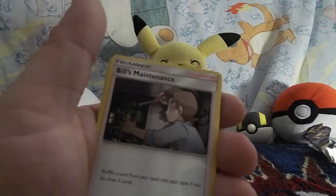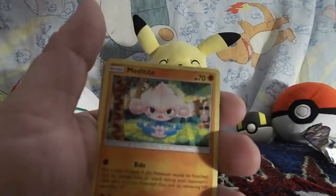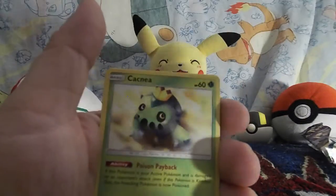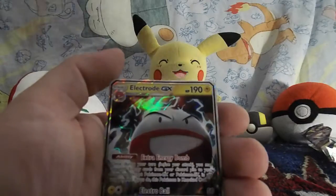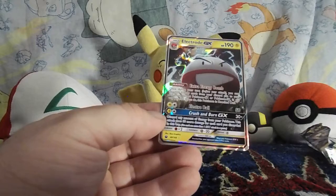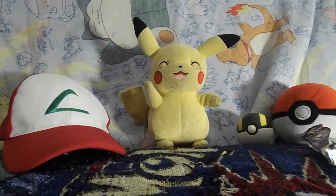A Steel Energy, and I saw something special in here. A Tate and Leesa, Bill's Maintenance, Cacturn, a Metatite, Chinchou, a Gopin, Cacnea, Torchic, a Reverse Holo Clam Pearl, and an Electro GX! That's the second time I've pulled one of these actually. The first time was in a video with Charmander99OG — I pulled one on his channel. So I just got another one. Set it aside.